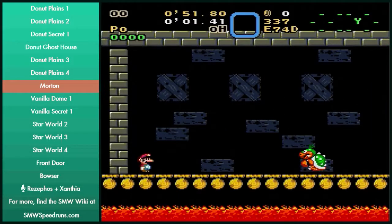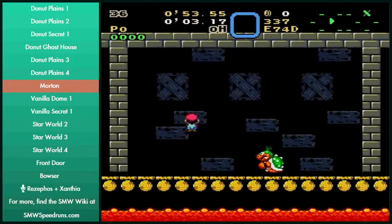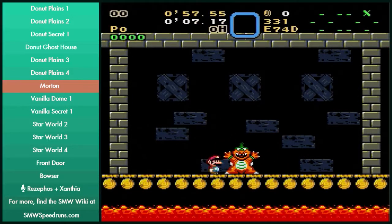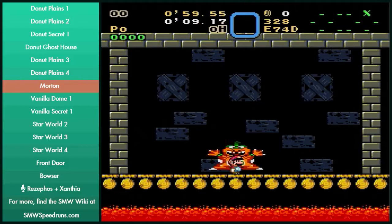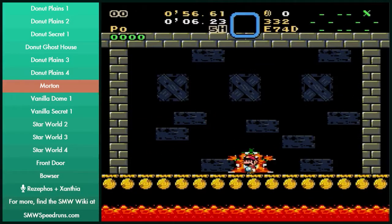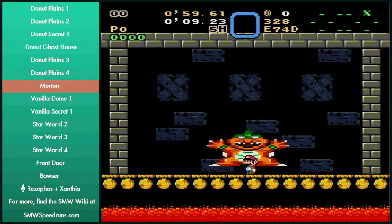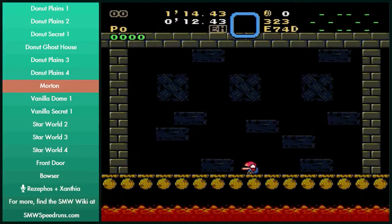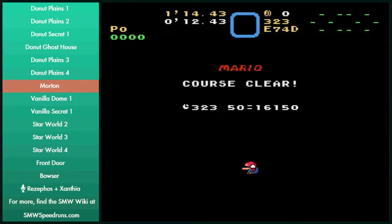Morton kill is fairly easy. Just make sure you don't jump too early. To get the fastest hits you can, you're going to want to jump so that he goes into his phase where you can hit him just before. You just want to jump so you can hit him as soon as you possibly can. Jumping too early can result in you just dying — no one wants to do that.